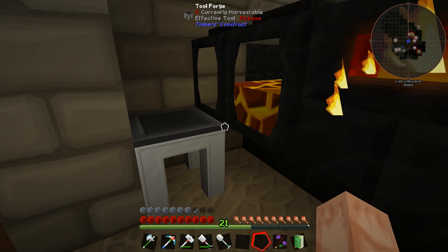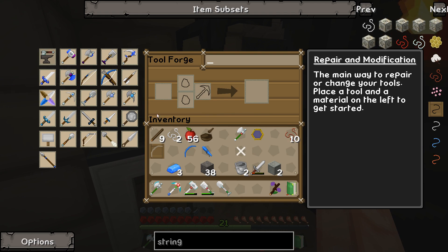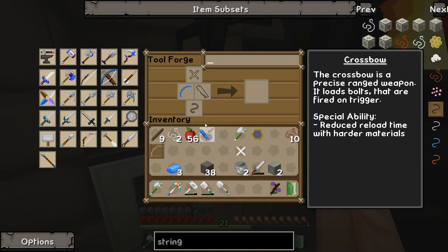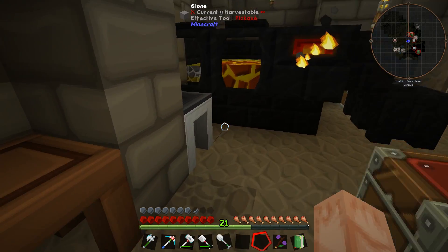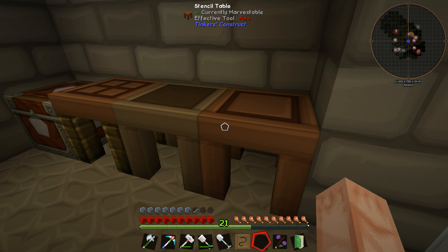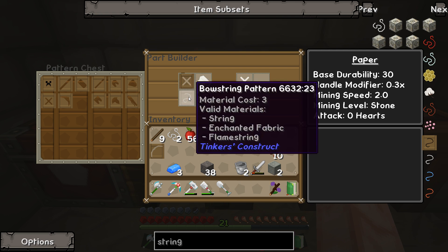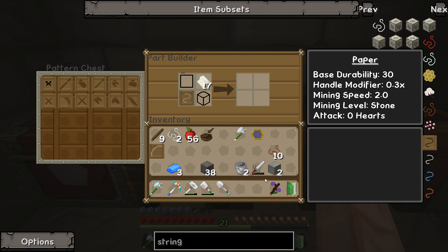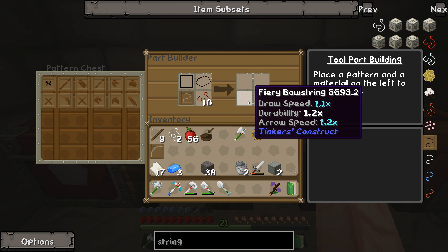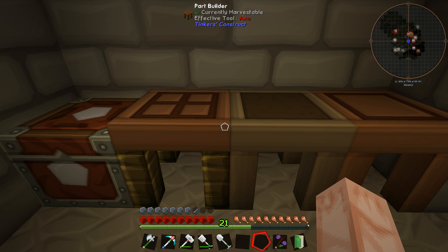Let's see if we can actually use the flame string on this one. So if we do it like this — and the tough tool binding — no, that doesn't work. But I have an idea: why do I not make a bow string pattern and put it in here? Put the flame string in — yes! There we go. So we got a fiery bow string now.